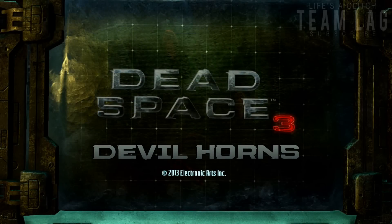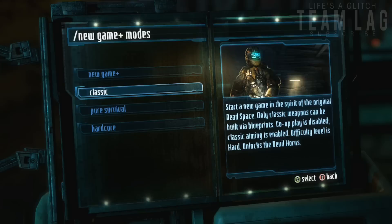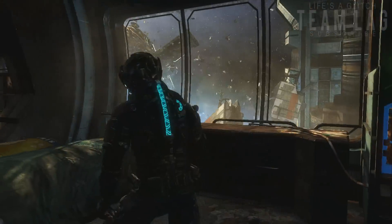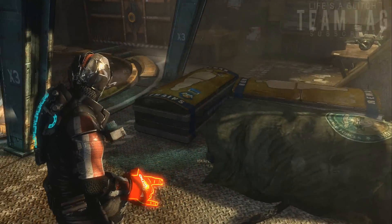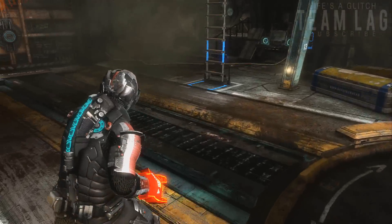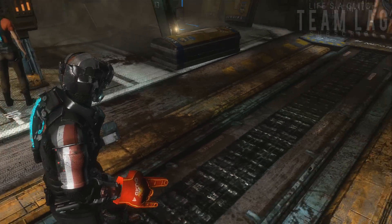In this video we'll be looking at the Devil Horns in Dead Space 3. This is an unlockable weapon — to unlock it, you want to play on classic mode in New Game Plus, and after completing the game again you should get this as a reward in your safe. As you can see, it's very similar to the hand cannon from Dead Space 2, and it even has the original sounds.